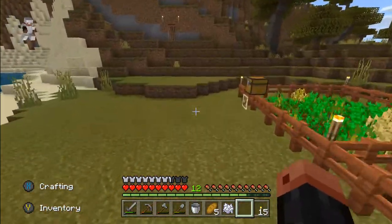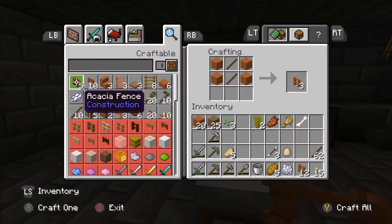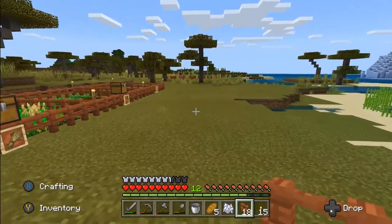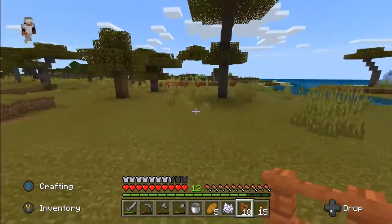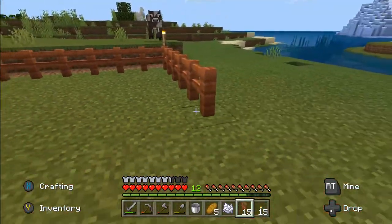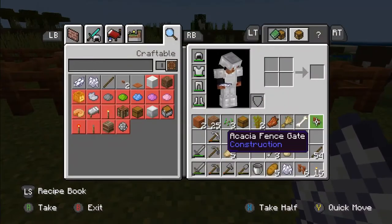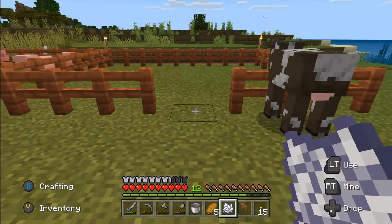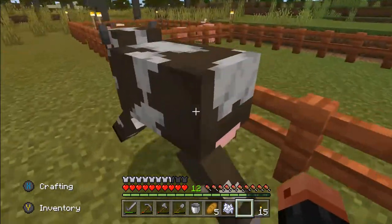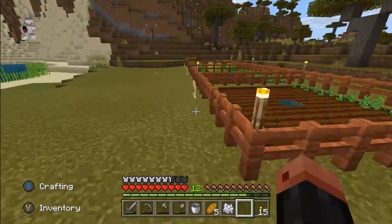Boom, there we go. I need a chest for there as well. We'll make a few more fences and a chest - that should complete the farm, near enough. Here we go, we'll see if we can get them fields all filled up. And the cow went straight in there - good man, didn't even need to guide him much.